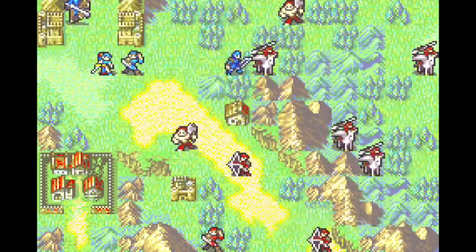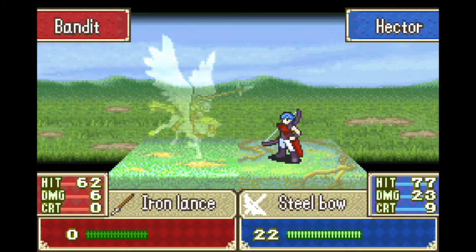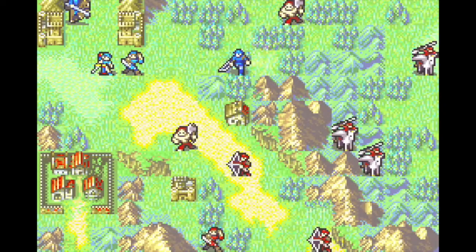I decided to turn animations on to show off all the cool palettes for the characters' new classes — and really, what's the point of playing GBA Fire Emblem if you don't get to see some of the sick animations? In terms of strategy, this is the first route map of the game, meaning we have to defeat every last one of the enemies.